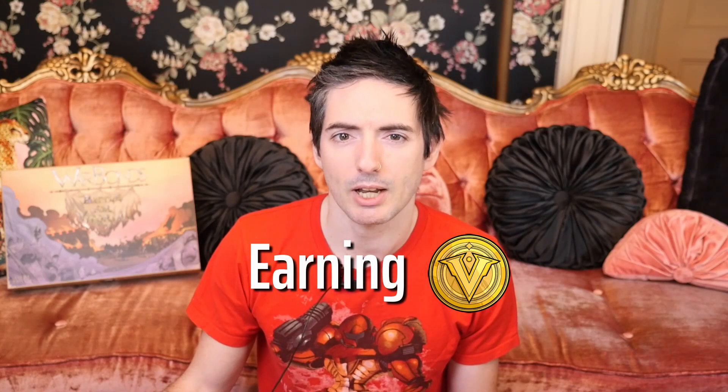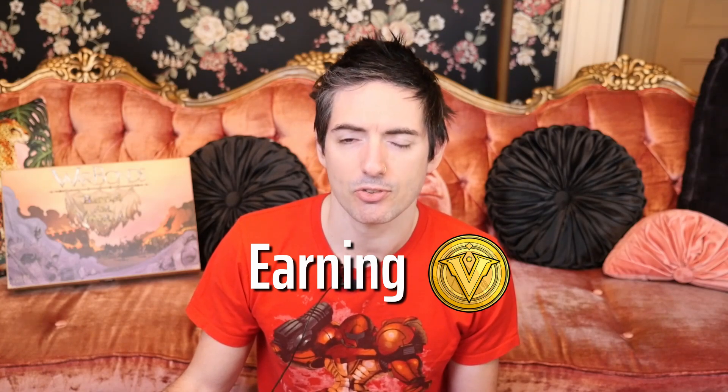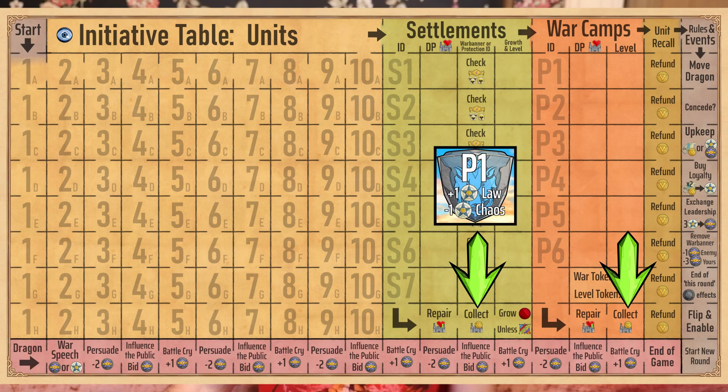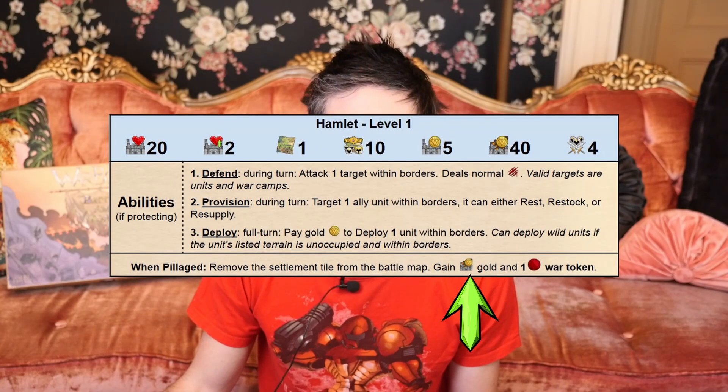Now, how to earn gold? As a warlord, you'll quickly realize that more gold must be acquired to lead a successful war campaign. Gold is primarily earned through war camp and protected settlement collect events, assaulting and pillaging a settlement, or recalling of an ally unit.